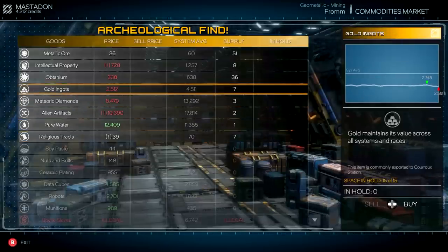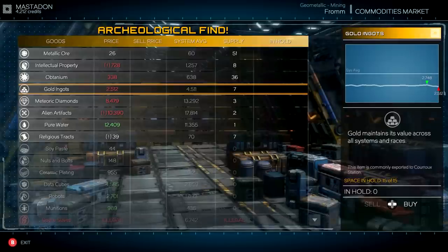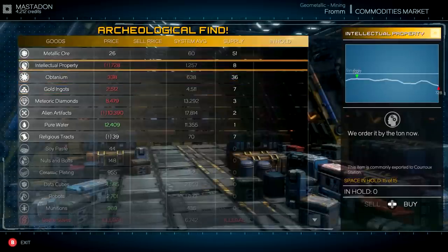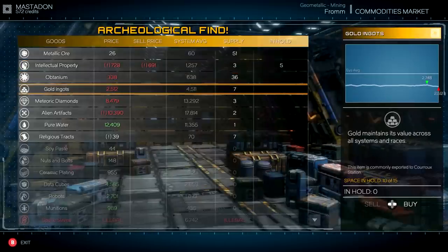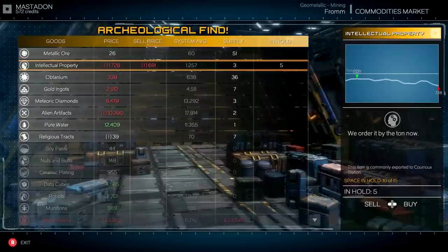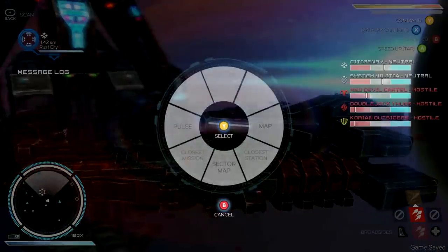Maybe we can invest in some gold ingots. You can see the system average over there and what they're actually being sold for here — that's almost double. But I only have 4,000 credits to work with, so maybe we'll buy some intellectual property and see if we can trade some of that away. That looks like a good idea. Let's do that.